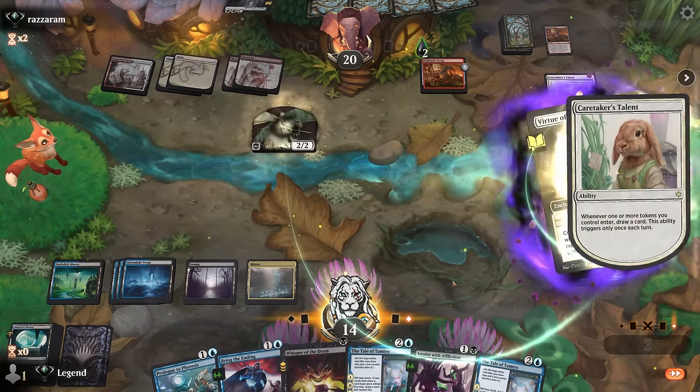We're on the draw with what looks like a keeper — Tale of Tamiyo being the highlight. Opponent is on red-white, potentially auras. We've got a two-mana removal spell at the ready, although we have to watch out for hexproof tricks as well. For now we take one damage unless they feel inclined to Monstrous Rage — which they do. Take five.